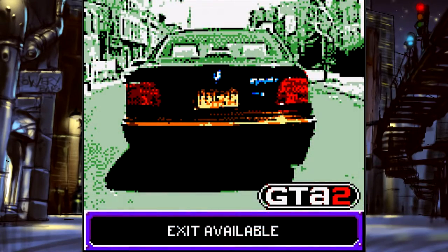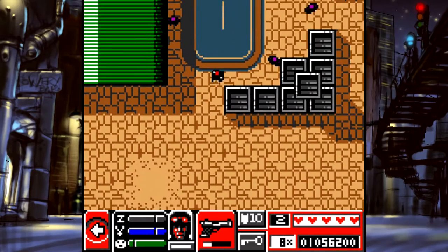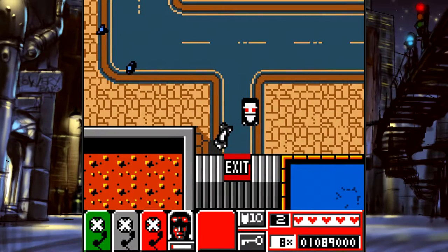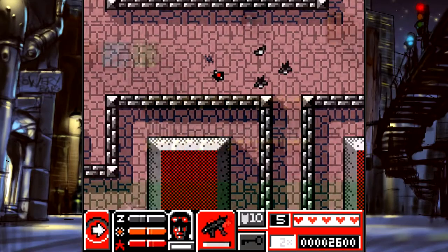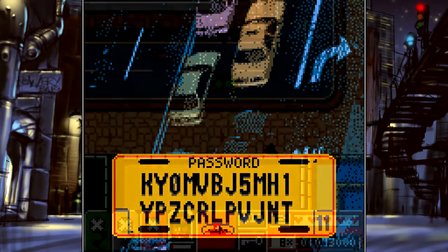Each new area is unlocked once the player accumulates a million dollars, whether it's by completing missions or causing random destruction, and the game takes you from downtown to the residential and industrial areas. The game does differ a bit from its console and PC counterparts, as you have several characters to choose from as opposed to just Claude Speed, and the Game Boy Color version uses a password system as opposed to the Jesus Saves churches, to name a couple.